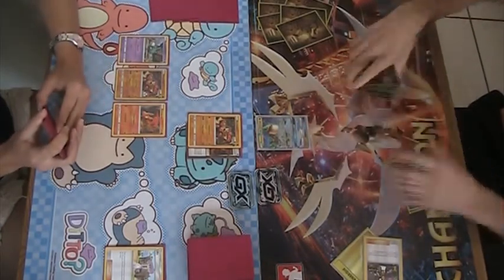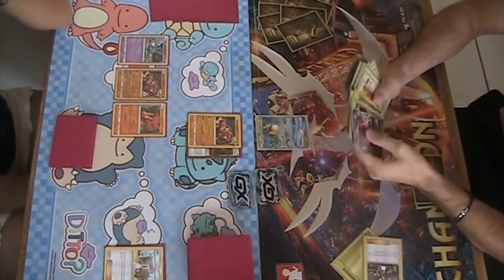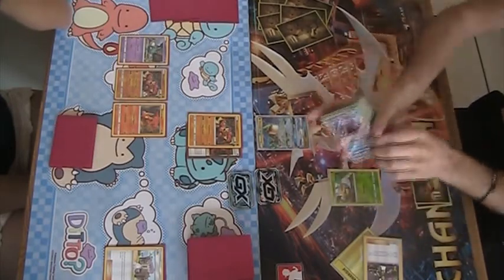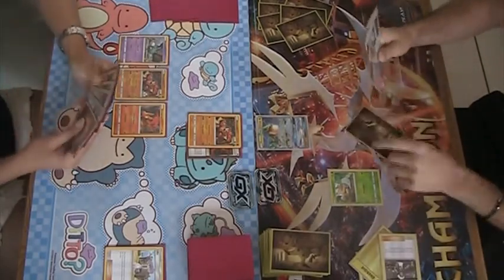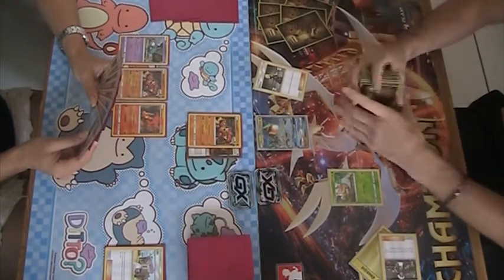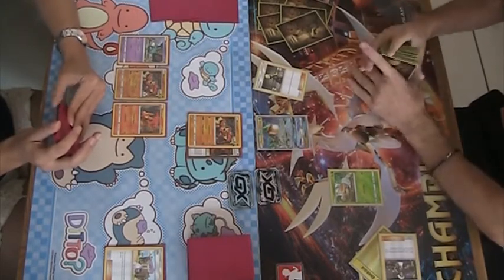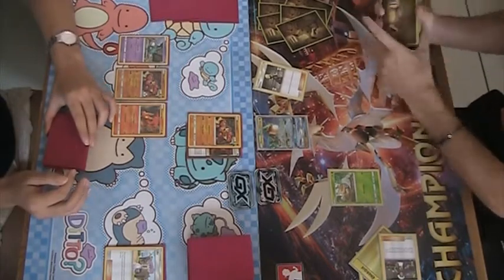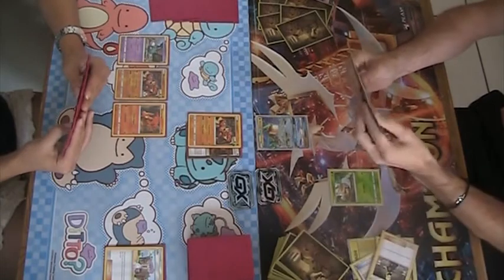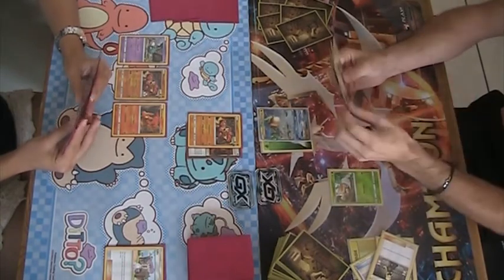Player B starts off with a Rayquaza and needs to get Grubbin down as early as possible in order to avoid Guzma, and be able to start taking knockouts using Strong Charge with Vikavolt and setting up damage with the 3 energy attack cost. Ultra Ball is for Grubbin, discarding a Lightning Energy and Guzma — two not-so-important cards. Lightning Energy is important to get in the discard pile for Stormy Winds, which is Rayquaza's ability. Guzma is less important because generally what you want to KO is in the active position. Attaches a Grass Energy to the active and just passes.